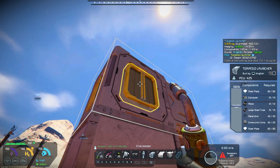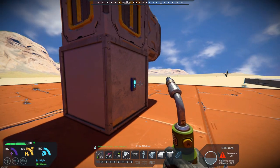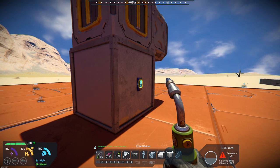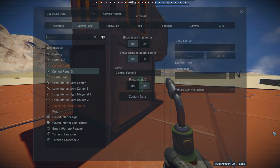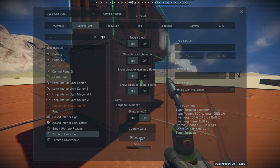So if we come down here and get set up — hopefully you can see this — I've cleared up my HUD a little bit. Let's go over to the torpedo launcher and go ahead and do a shoot once. And there you go, you can see it shooting there.